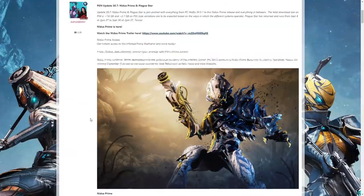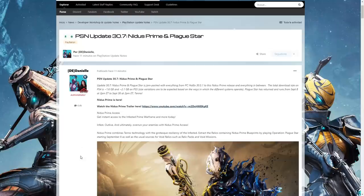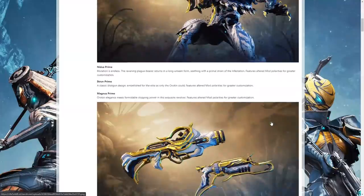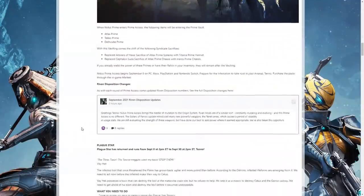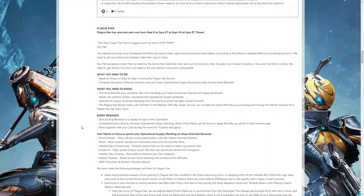These images are on the update page because as I was recording this, it literally launched the update, which has brought Nidus Prime, the Strun Prime, the Magnus Prime. We'll go and compare them in a second with the 90-day boosters that only come if you buy the Prime Accessories, but more importantly, it has brought back the Plague Star event, which we will get into in a moment.